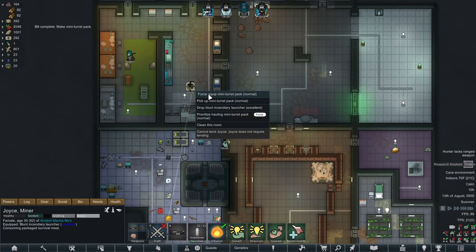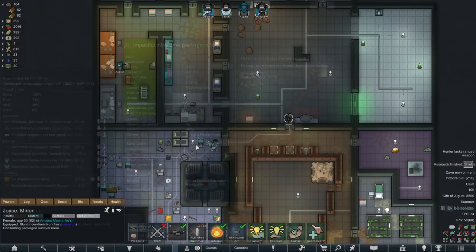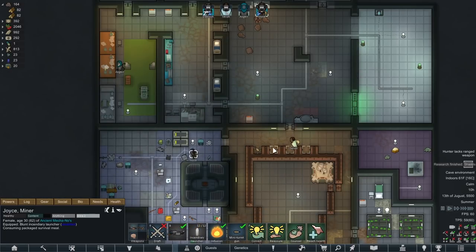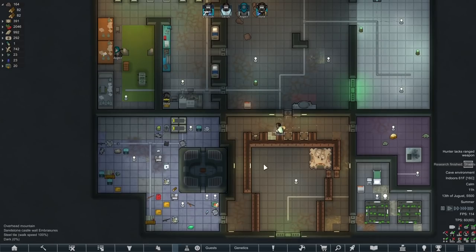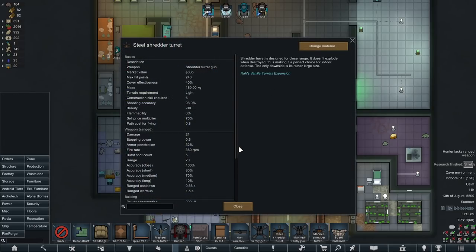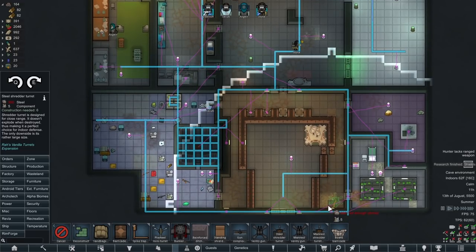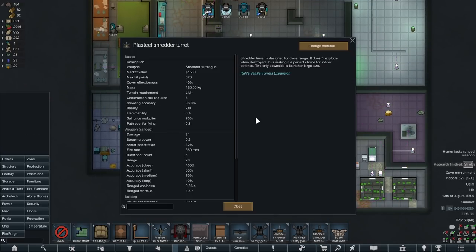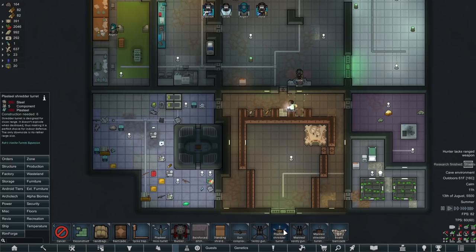We're also going to have Joyce make her own mini turret pack. The good quality one does 11 damage with 16% armor pen - same as normal quality, so that's kind of lame. It looks like we're going to have enough materials for three turrets. We have 49 plasteel left over. The shredder turrets are pretty good - they deal 21 damage with 32% armor pen and are really good at short range. They only have 20 range. We want to plop two of these down here and two over there. It would be nice to make them out of plasteel. The steel ones have 240 HP, whereas the plasteel ones have 670. We'd need 400 plasteel for four plasteel ones, and I just don't see a way we're going to get 400 plasteel.